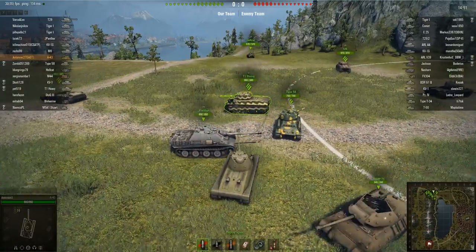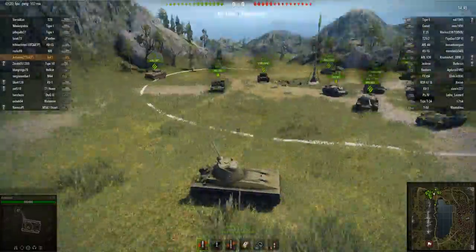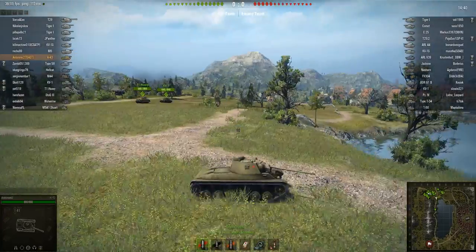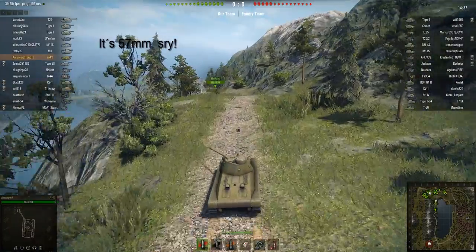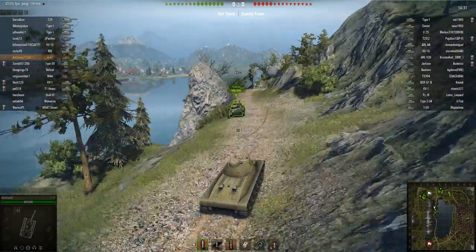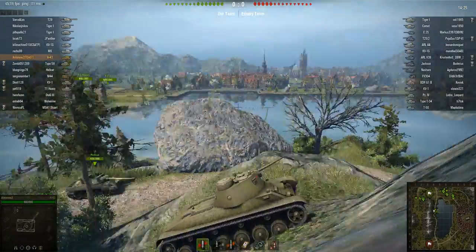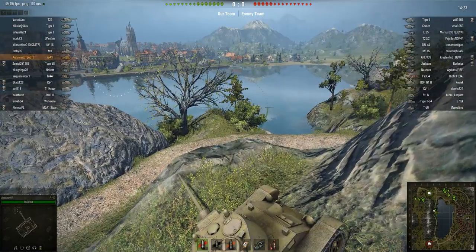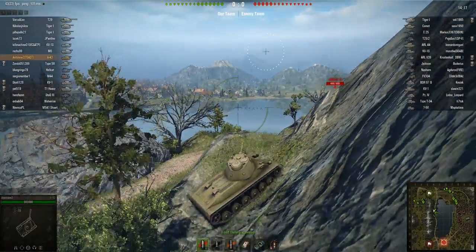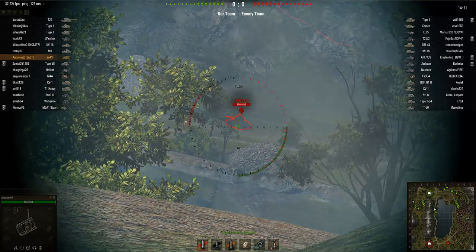So let's head out to the battlefield and see how this tank performs. Here we go — this is our first game. I don't know what it is about me, the A43 and Lakeville, but somehow I always seem to perform really well with this tank on this map. I'm using the 57 millimeter gun at this point and right here you can just get an idea of the great maneuverability of this tank — I'm using the speed to get into a good position to get some early spots off, basically playing this more like a light tank.